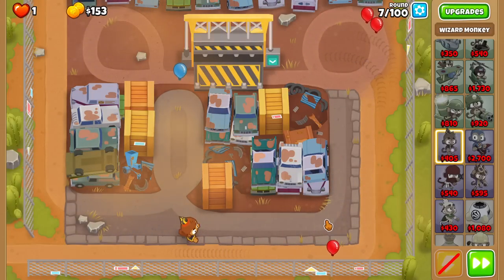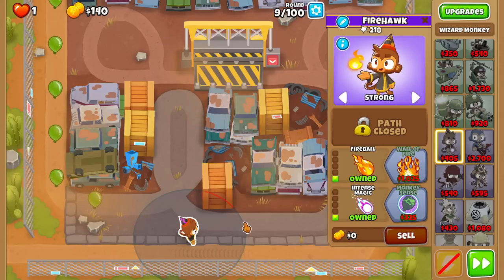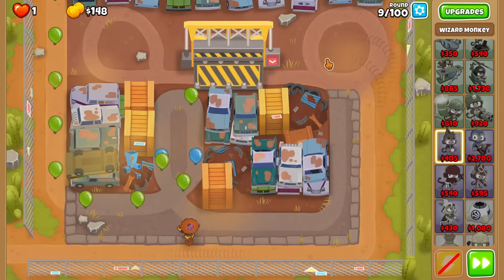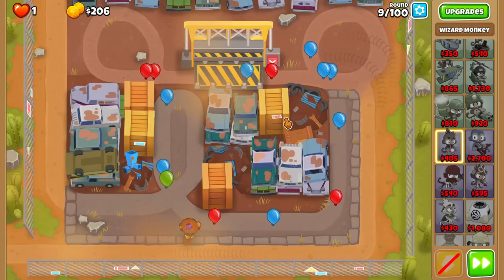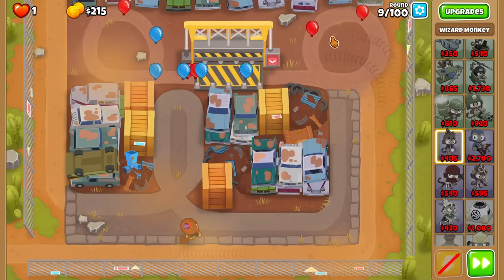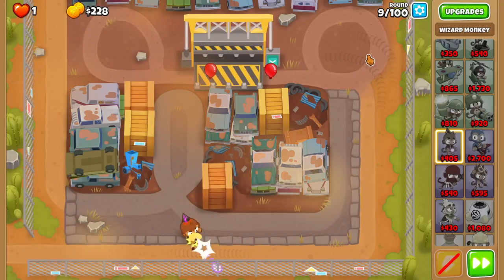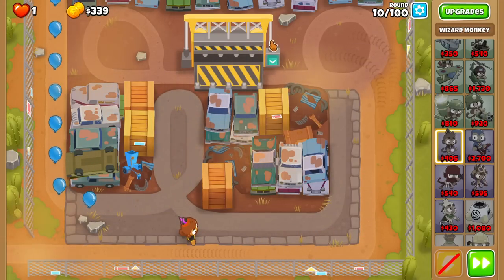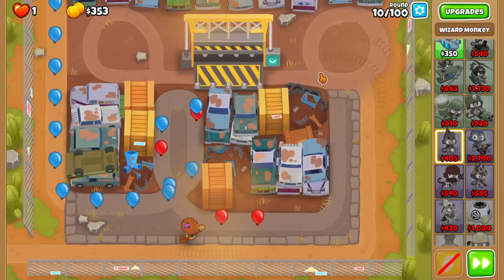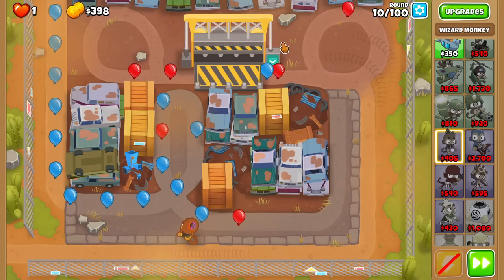We're already struggling here with our wizard, so early game is going to be tricky. We might even have to use some Crusher action here in the early game just to keep ourselves alive. I used the Crusher on round 8, and now I'm really worried about round 9. I'm going to keep this guy strong to start, and I might move him to first in a second. With only blue balloons left I believe we can take them down. Okay, and the Crusher is back — wonderful. I actually never noticed that the Crusher was time-based, not necessarily round-based. So you might be able to use this guy multiple times per round.